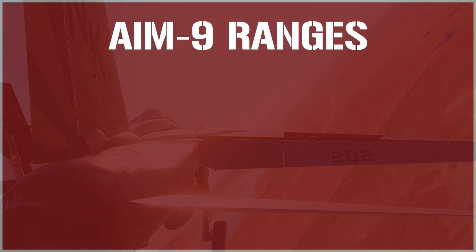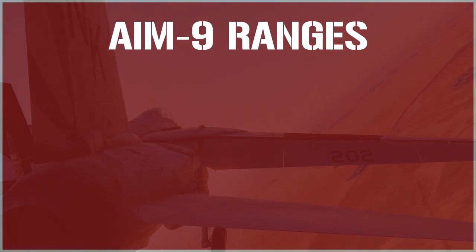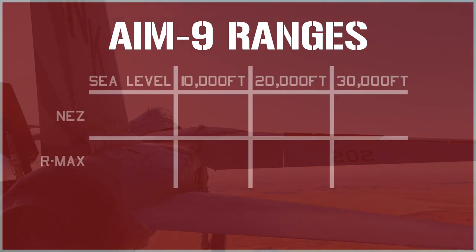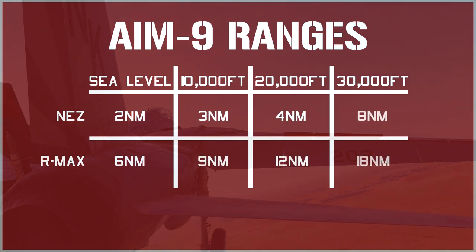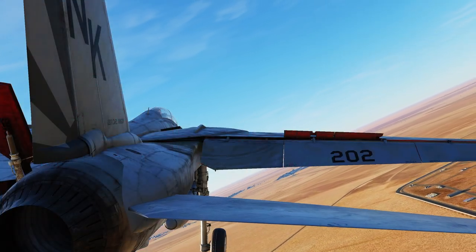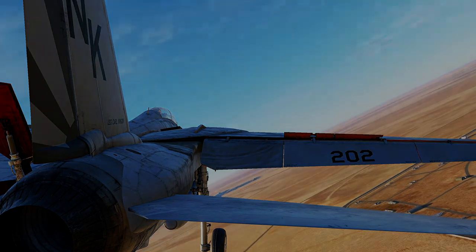Now let's take a look at the actual ranges of the AIM-9 Sidewinder. This missile is far from a beyond visual range capable weapon. These numbers aren't exact, but they're close enough and easier to remember. The AIM-9 Sidewinder has an effective NES of two nautical miles and an R-Max of six nautical miles at sea level. These ranges, of course, double every 20,000 feet. A quick side note: in the future, the Tomcat may gain access to older rear-aspect-only variants of the Sidewinder when the Iranian F-14 model comes out, such as the AIM-9E, J, or even P variants — so keep that in mind for the future.